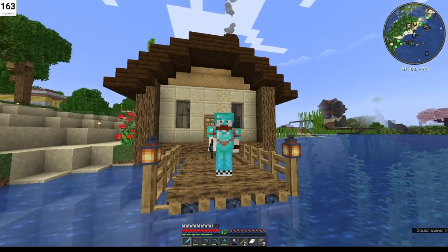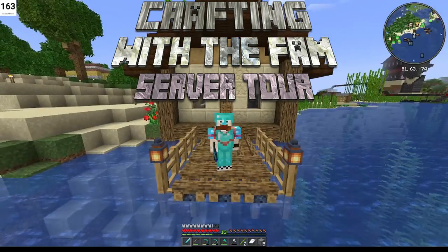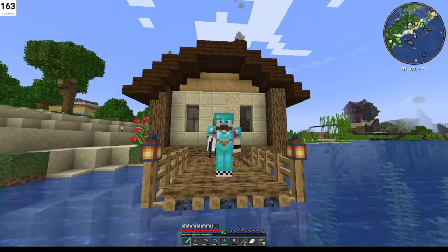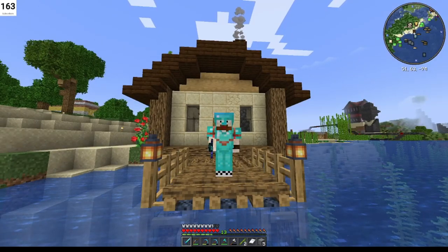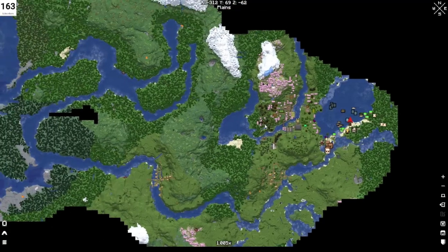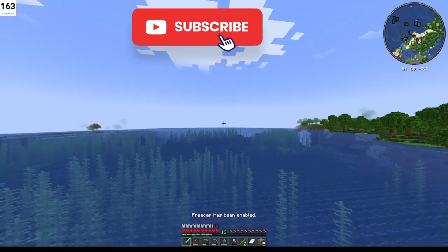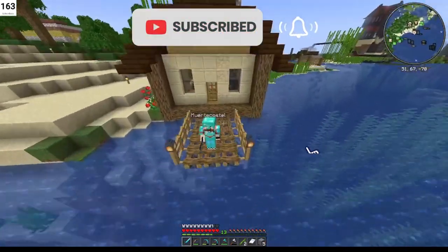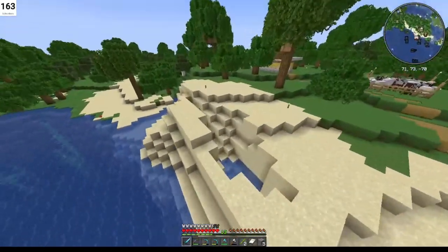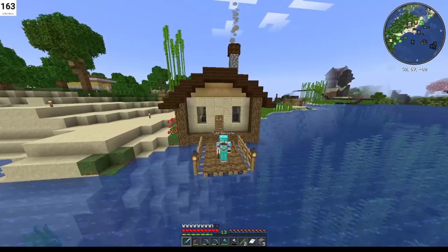What's up everybody, coming to you from my family server, Crafting with the Family. We started this world a few months ago and it's a 1.20.5 world. We only have a few add-ons — the minimap mod and full map mod, link in the description. I also have Cheat Cam, which we primarily use just for looking at our builds, saving us from having to fly around or build scaffolding to get a good view.